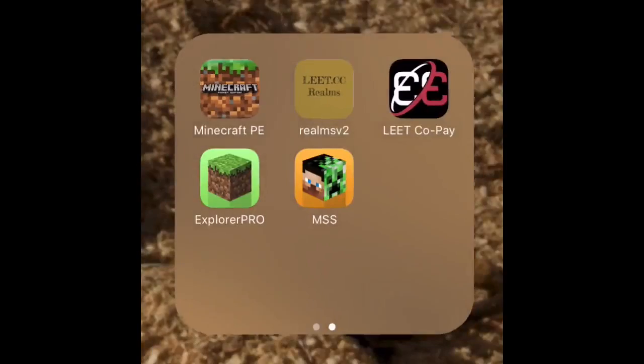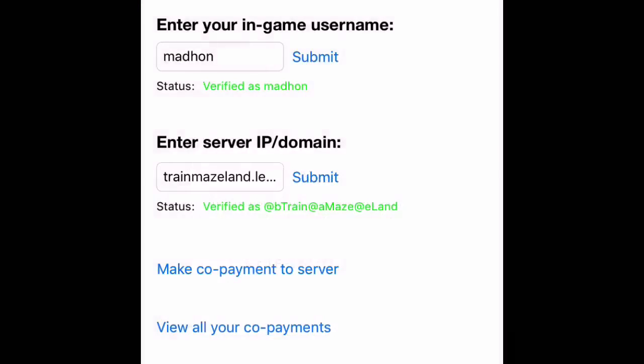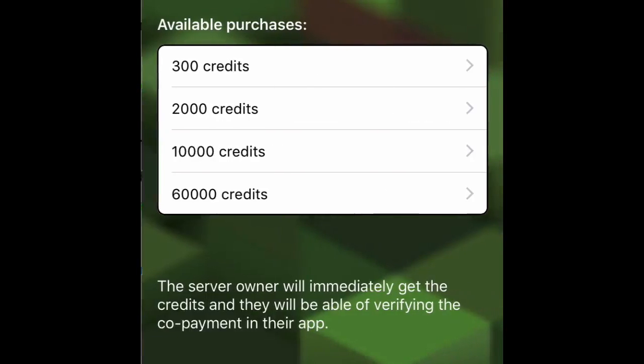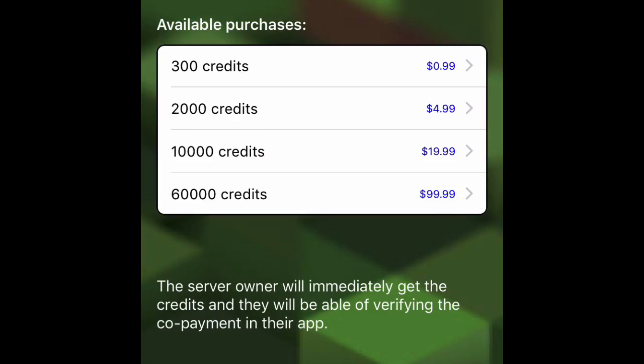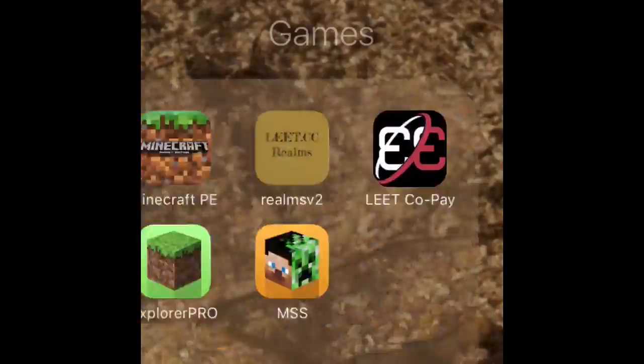To donate credits, launch the Lead Co-Payments app on iOS or Lead Donations on Android. Enter your in-game username so we know who donated, then enter the server name trainmainland.lead.cc and choose how many credits you want to donate. That's it for now — you are ready to start on our server and we look forward to seeing you as a member. See you in the next episode.